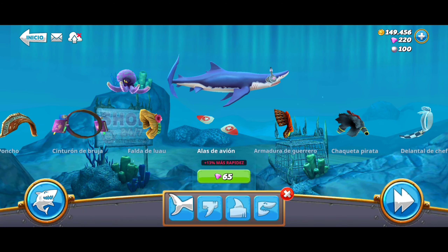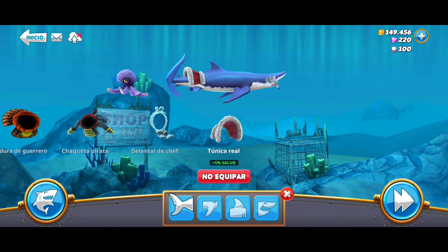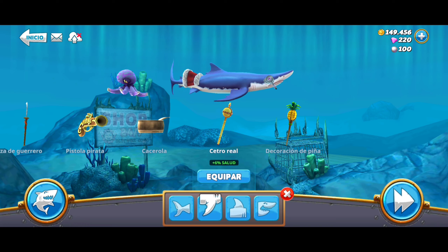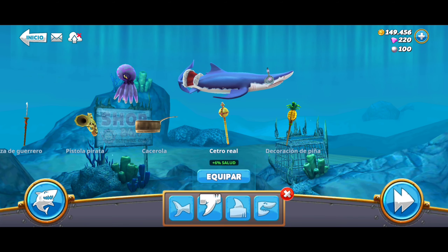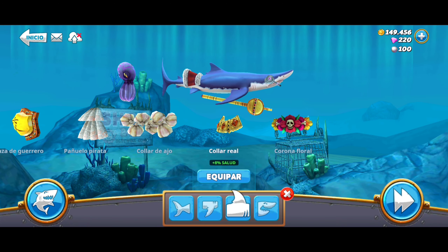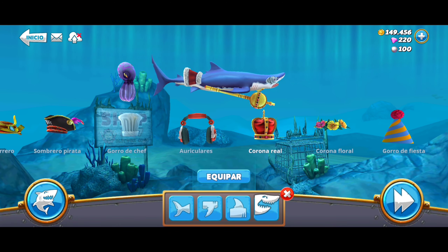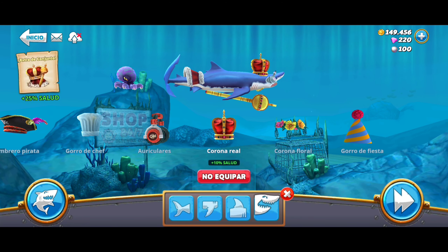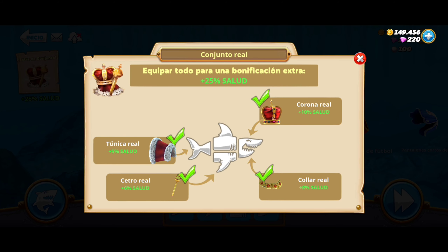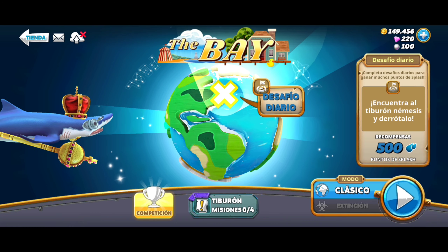We are going to use some outfits we haven't used in the previous missions. Thanks to the Splash Pass, we can get vestuarios and things for free when we earn points and advance. For example, we got this king outfit — the collar real, the túnica real, the cetro real, and the corona real. The full rey outfit gives us 25% more health, so let's see how it works in the gameplay when completing the missions.